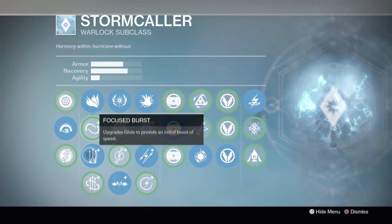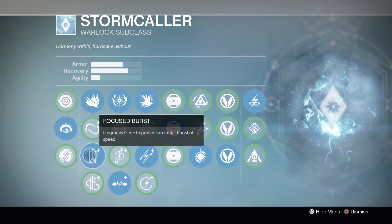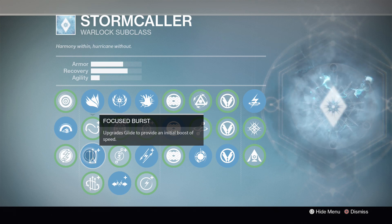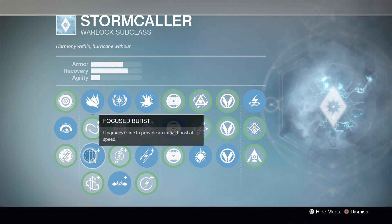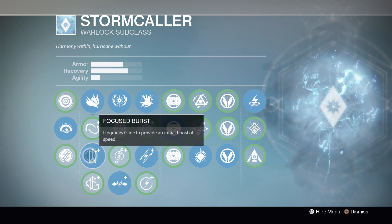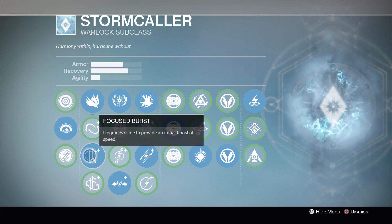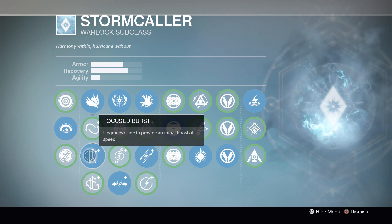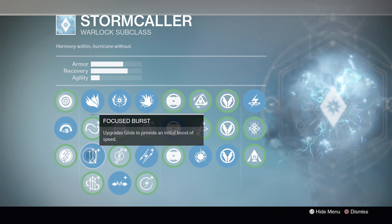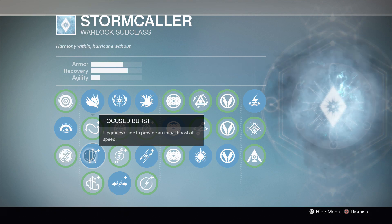For your glide, you can pick whichever you like — focus control, focused burst, or balanced glide. I highly recommend focused burst: it gives you an initial speed boost when you activate it, and if you master the bunny hop on the warlock you can move around pretty close to as fast as titans can when they're skating. That's also why I don't need my agility too high on this build. Go with focused burst, learn the warlock bunny hop, and you'll be moving at lightning speeds.